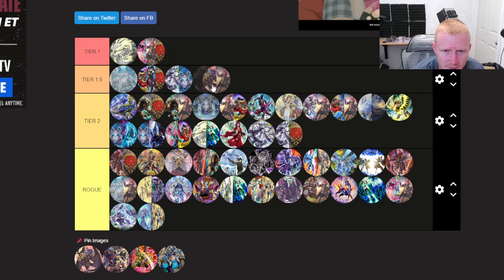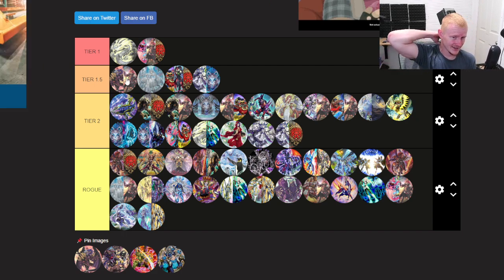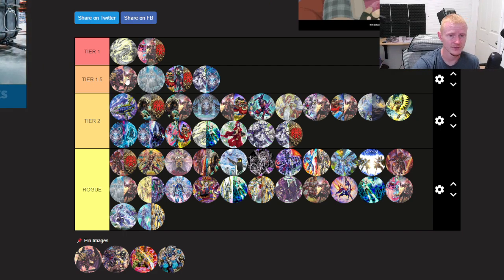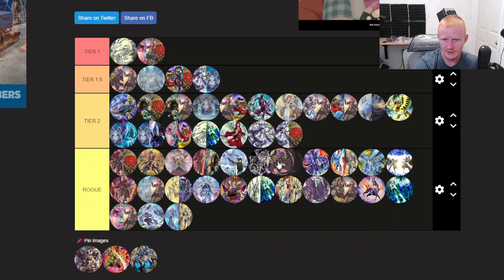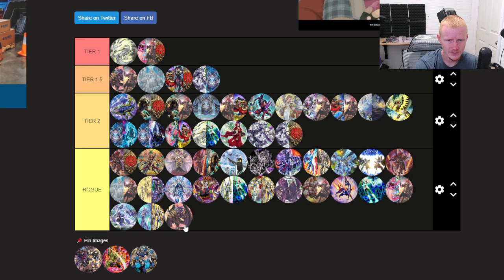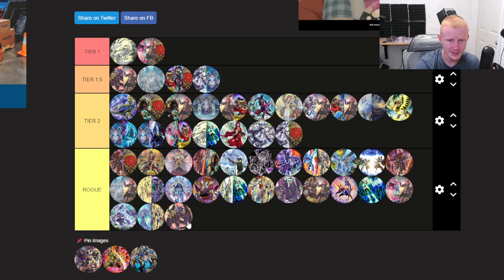Fiendsmith U-Bell — I think it'll take a dump down to Tier 1.5 this format, mainly due to Fueros, because people will be main decking Fueros and it kind of kills this deck, to be honest. Pure U-Bell — nobody should play that right now. It's still good, don't get me wrong, but nobody should play it right now.